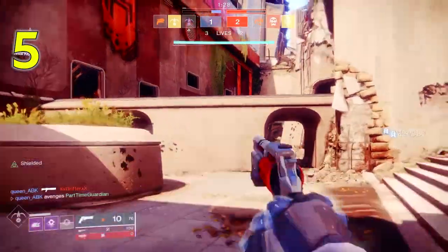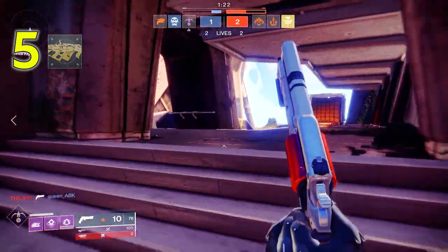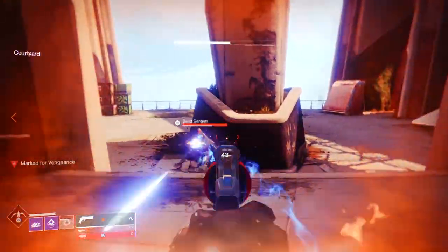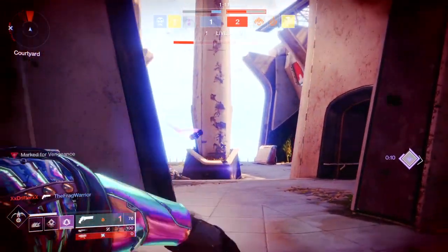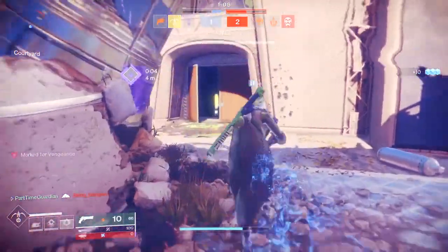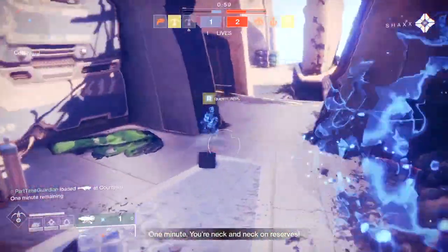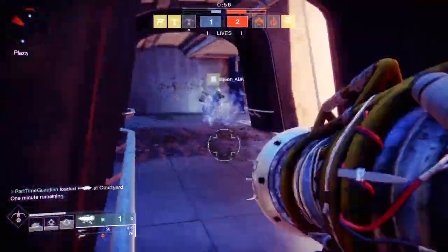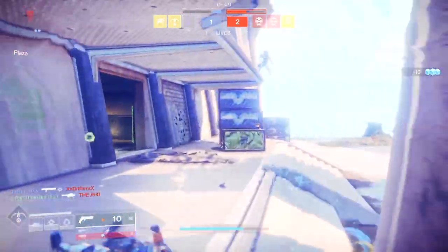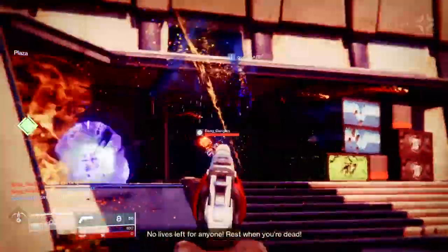At number five is the Colony, a grenade launcher that puts out robotic grenades that track enemies all over the map — you either love it or hate it. It drops from heroic strikes and nightfall bosses. The catalyst gives you plus 10 to the magazine and increased reserves, which is useful since the Colony doesn't have a lot of ammo. It's also helpful in Crucible if you're going for Mountaintop, and useful in Gambit as an invader. You need 500 kills to level it up.